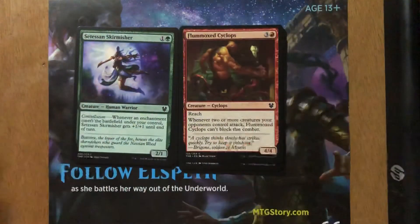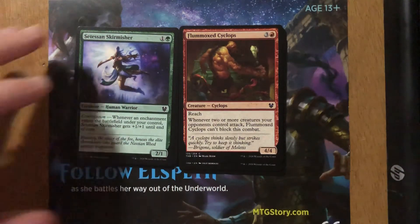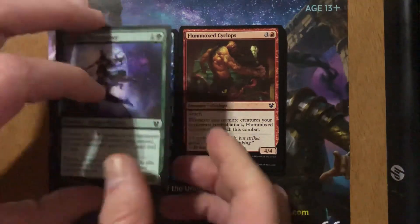Next card is Setessan Skirmisher — one and a green, a 2/1 human warrior. Constellation: whenever an enchantment enters the battlefield under your control, Setessan Skirmisher gets +1/+1 until end of turn. I don't like it. It's a 2/1 for two. Sure, green and white run enchantments, but at best you're going to get a 3/2 unless this thing has trample or you play it very early game. Even then it gets taken out by 1/1s and 2/2s. It's not the green creature I want to play.